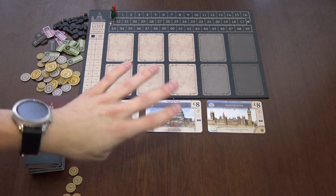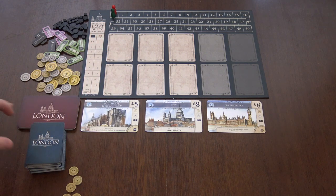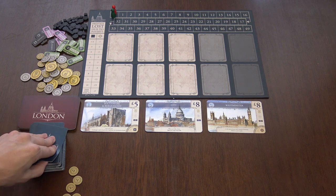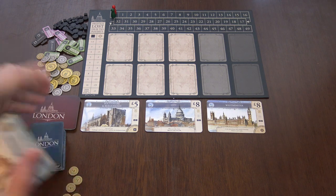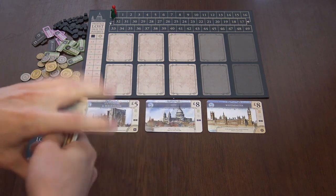On your turn you have four different possibilities, and you do one action per turn. One of them is to just draw three cards into your hand. There is deck A, deck B, and deck C, and the cards become better as time goes by. Drawing three cards on your turn is a really easy action.